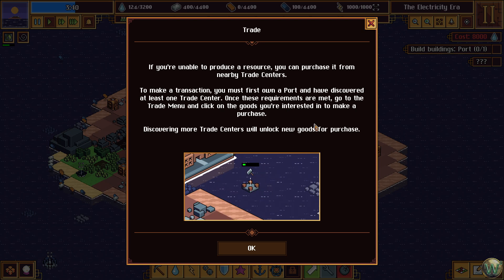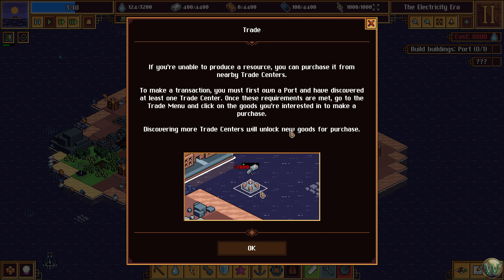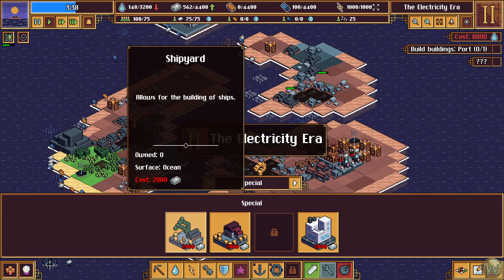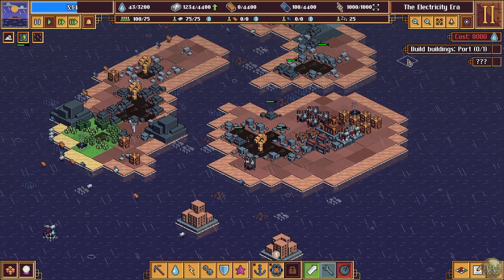If you're unable to produce a resource, you can purchase it from nearby trade centers. To make a transaction, you must first own a port and have discovered at least one trade center. Once these requirements are met, go to the trade menu and click on the goods you're interested in to make a purchase. Discovering more trade centers will unlock new goods for purchase. Sparkling water decreases water consumption in the mine and mining shafts. Artificial ground has a 10% chance of not sinking during the flood — it stacks up to five, so that's a 50% chance. Compass decreases the chance of discovering threats or anomalies in mystery spots by 20%. Let's do this one.